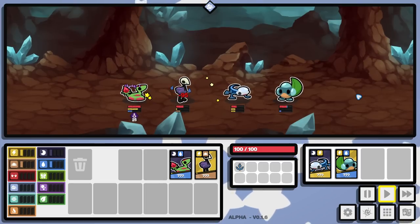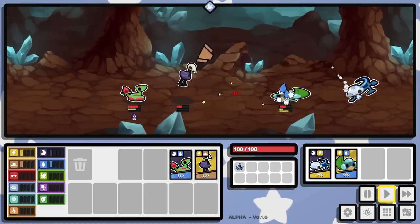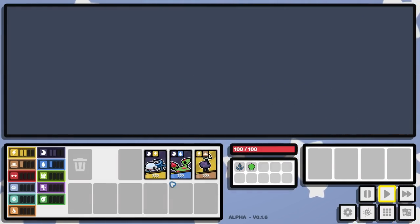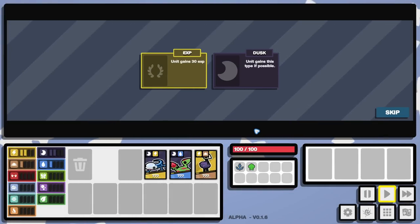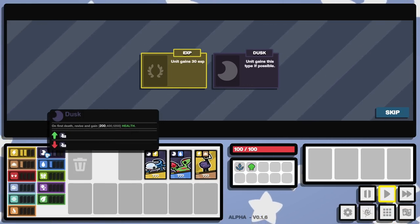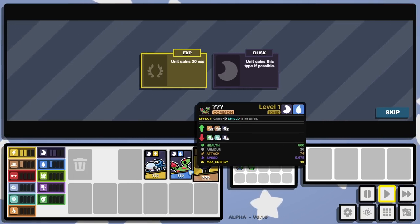300 damage to the furthest enemy — really the whole game is centered around how are you going to do against the final boss. And ironically, it's a very bad ability for the final boss. It lets him stack himself up like crazy. So I'm not going to want to keep him. The Newt, I don't mind that right there. Dusk — unit gains the Dusk type. I could do that, and obviously I get that full setup.